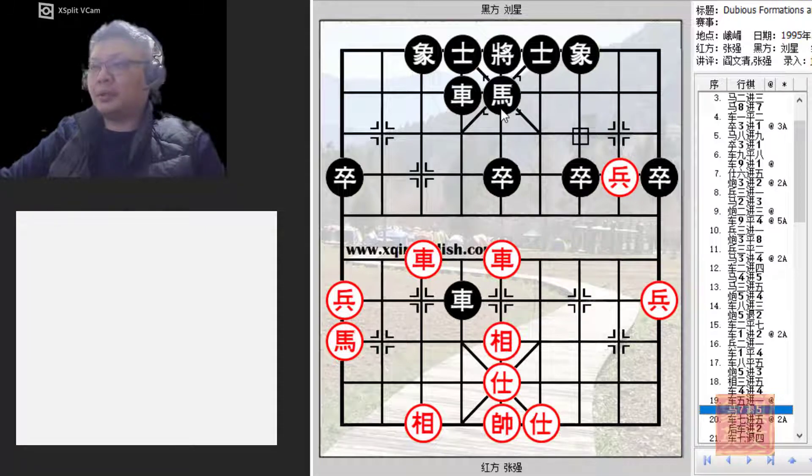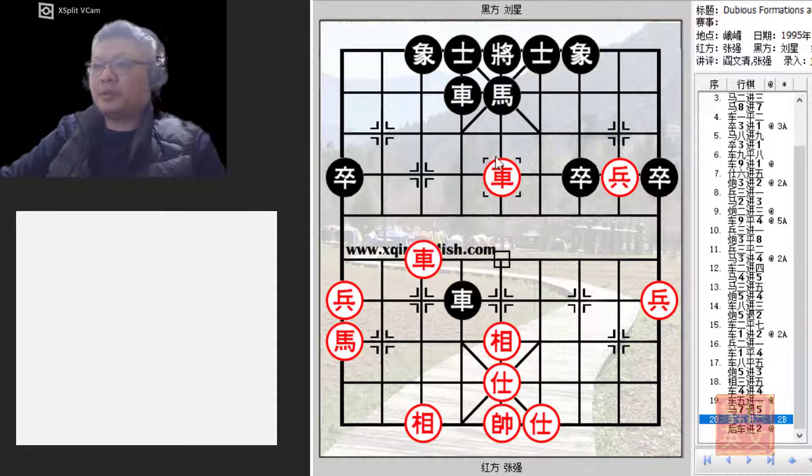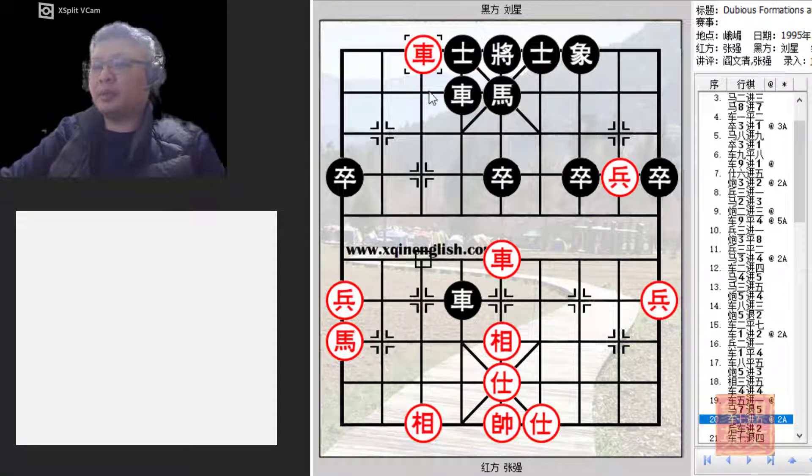Black retreated his horse trying to move it to safety, and red captured the elephant decisively. One might wonder if R5+2 would have been better — not only would red further erase his pawn deficit, he would also pin the black horse. However, if this were done, black would simply offer a trade of material and the elephant would be safe for the time being, so black would still be able to resist. Simply capturing the elephant was better.